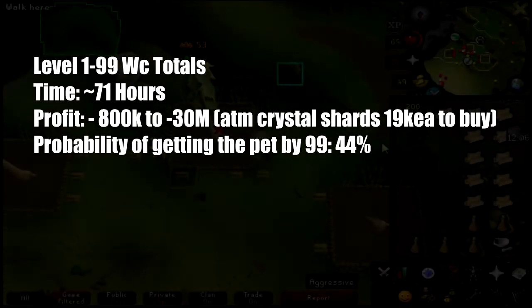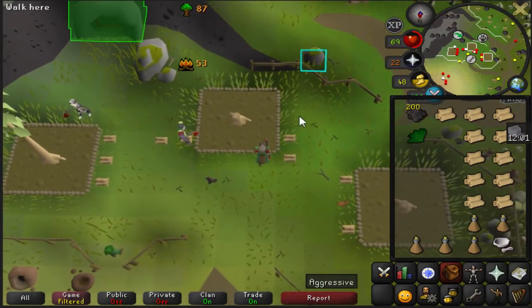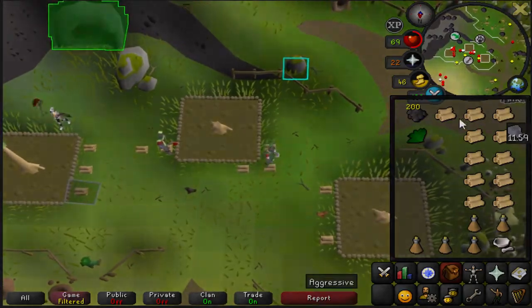In total, 1 to 99 woodcutting should take about 71 hours. Profit should be negative 800k to negative 30 mil, depending on which axe you use. The probability of getting a pet by level 99 is 44%.